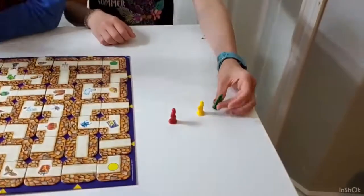After the board is made, you choose your character. I'll be blue and I'll be green.